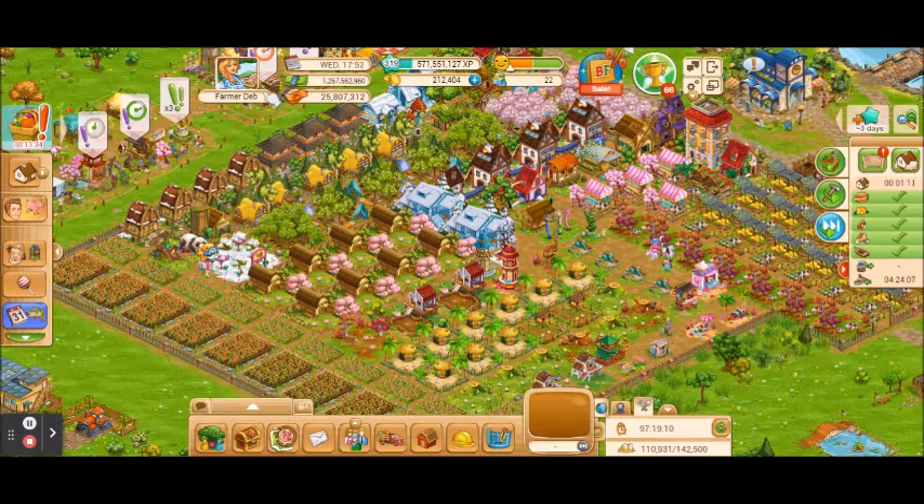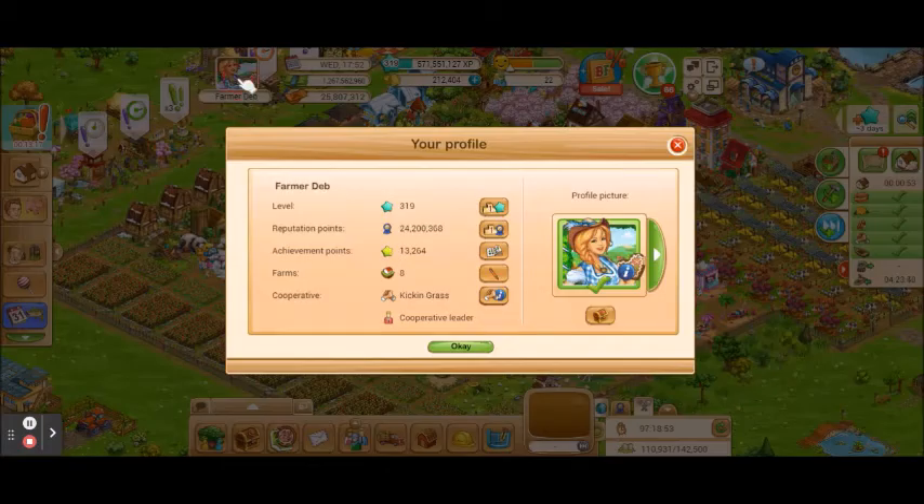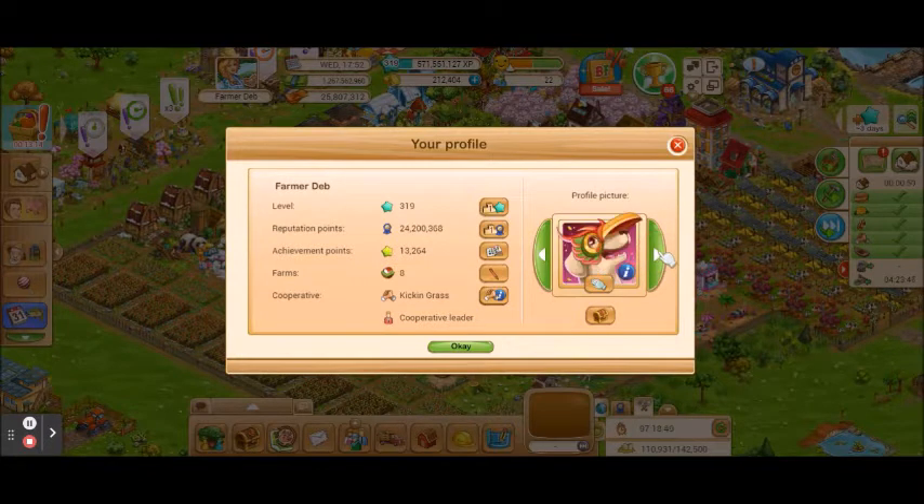We're going to start right up here at the top where you're going to see your farm username and your profile picture. When you join the game you are given a default profile picture, and as you play the game you're going to win profile pictures and you also have a chance to buy them. When you're ready to change your profile picture, all you have to do is click on it, scroll through any of the pictures you have available, then click the little hand and it will change it.